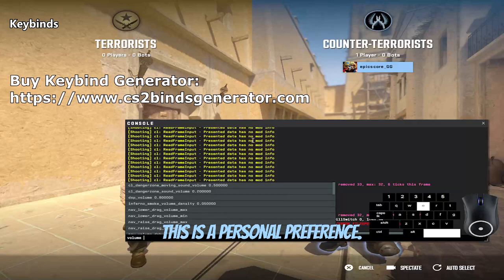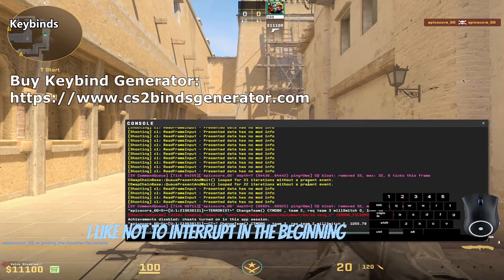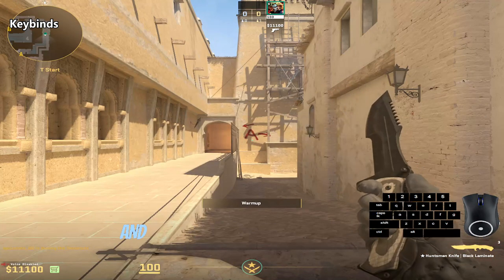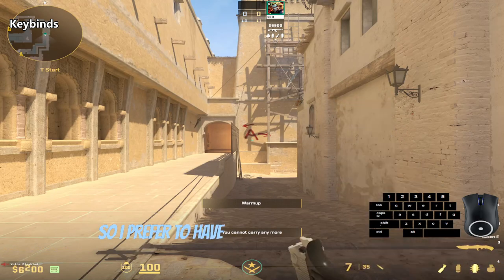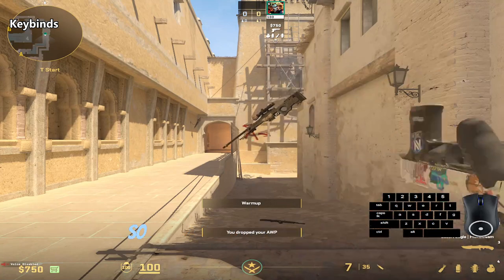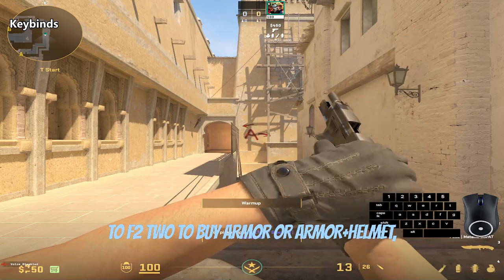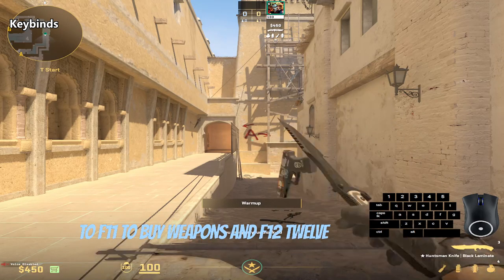This is a personal preference. I like not to interrupt in the beginning of the round, because that's normally when you talk about what you're going to do and how you're going to play that round. So I prefer to have all my buy options key binded. I use my arrow keys to buy utility, F1 to F2 to buy armor or armor and helmet, F3 to F11 to buy weapons, and F12 to buy defuse kit.